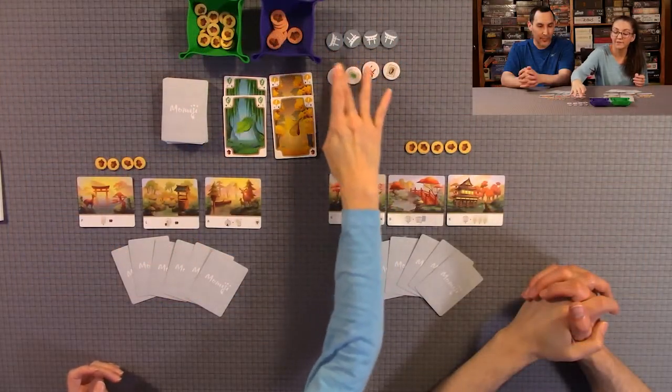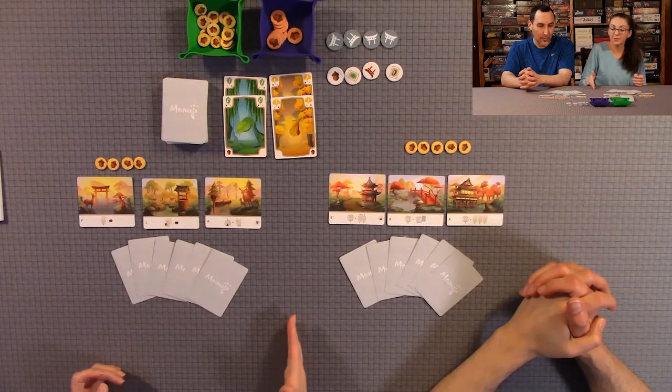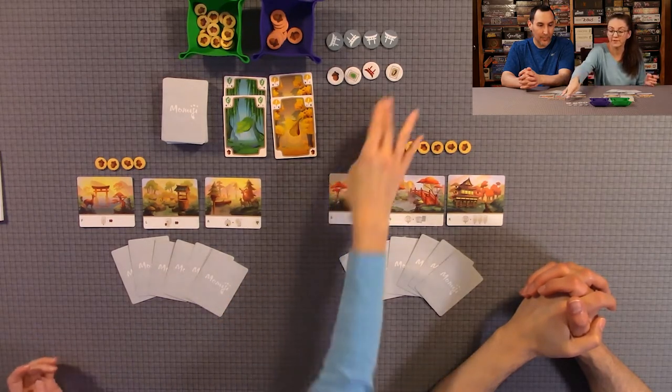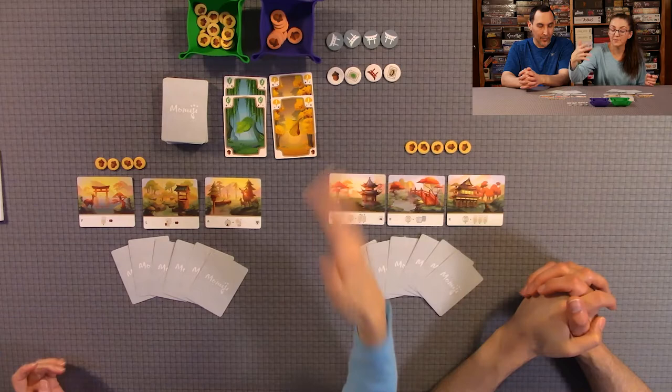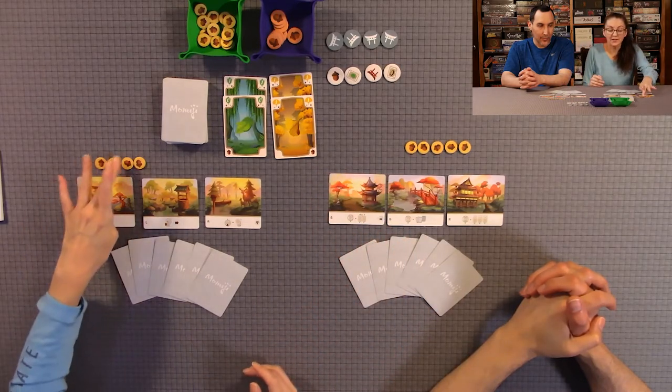You are also going to pull out objective tokens equal to the number of players plus two — so we have four of them. These are public objective tokens that you will be buying with acorns, so you own them.